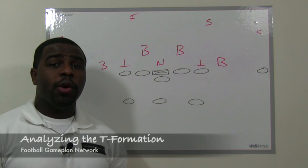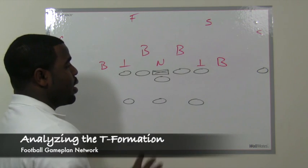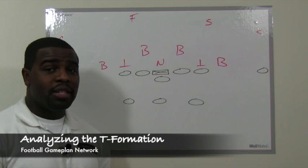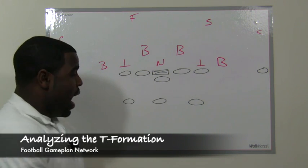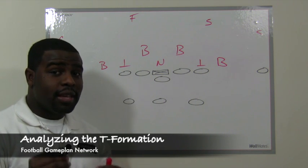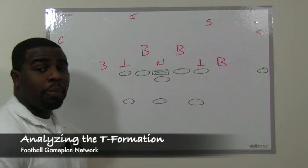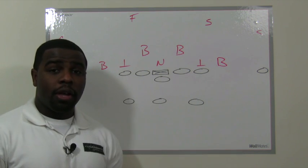The T formation is also a well-balanced offense. Look at this defense — it's a 50 front. The defense cannot overload to one side because if they do, it becomes a decided advantage for the offense. By being in the T formation with receivers spread wide and three backs in the backfield, the offense is even to both sides. The defense has to stay in their called defense, because if they shade to one side, the offense can check out and run the play the opposite way, giving the offense a huge advantage in calling plays.